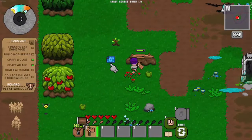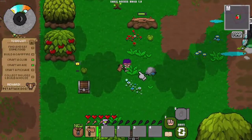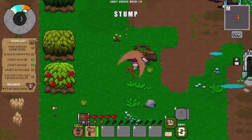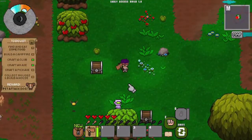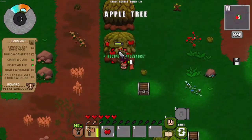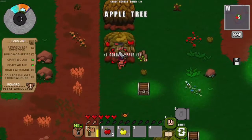Besides the usual items from trees, we also get blueprints from pretty much every object. Let me finish cutting this stump. The priority and first thing you need to do is get 100 logs in order to build your house, so I'm trying to do it as fast as possible.